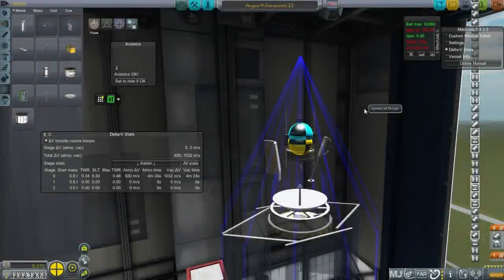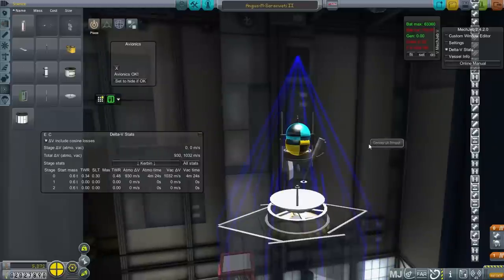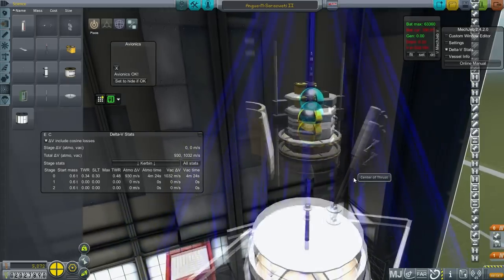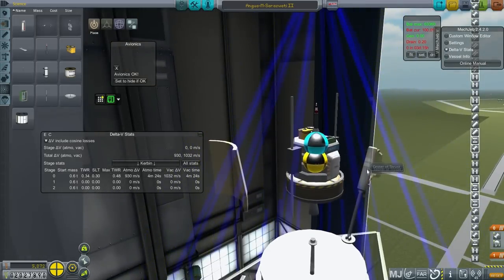Hello everyone and welcome back to my Realism Overhaul series in Kerbal Space Program 0.90 beta. In this episode I hope to try and send my little Mars probe Angua to Mars, but I've got a lot of considerations to think about.